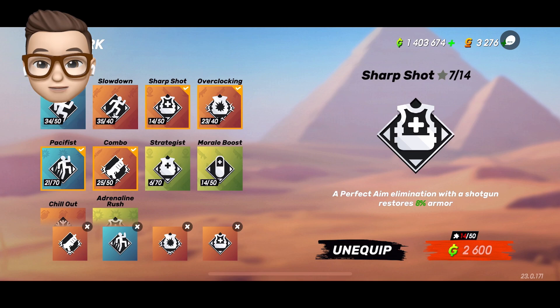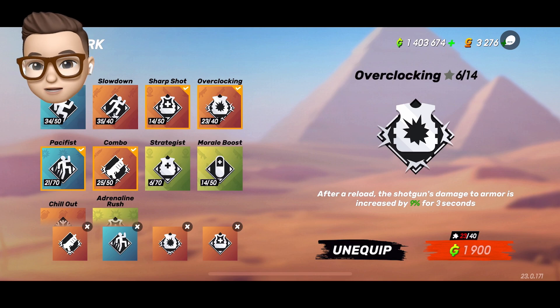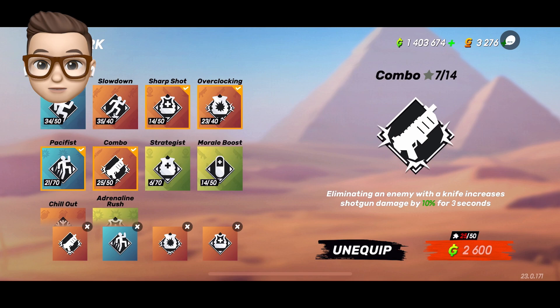As for the perks, it's going to be Sharp Shot, which gives armor for perfect aim with the shotgun; Overclocking, which gives more damage with the shotgun after a reload for three seconds; Pacifist, which gives speed if you don't deal damage; and Last Combo, which gives more damage to the shotgun if you get a knife kill.